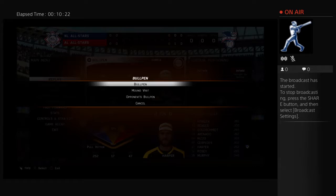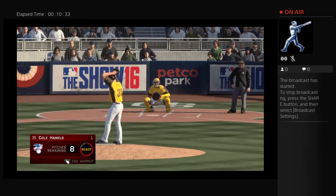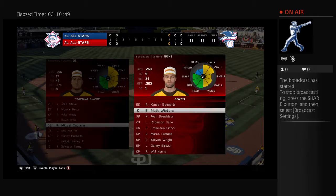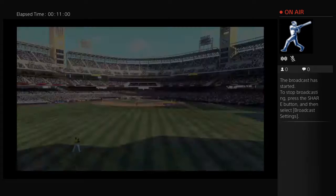Bryce Harper stands in to lead things off — 7-8-9 here to start the third inning. Maybe one of these guys can break this string of six straight retired to start the ball game. Cole Hamels is on and takes over on the mound. Josh Donaldson has now come into the game as the new third baseman. They've faced the minimum so far, and obviously it's still early, but they need to get something going.